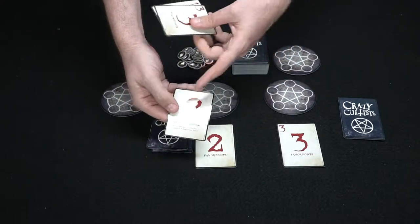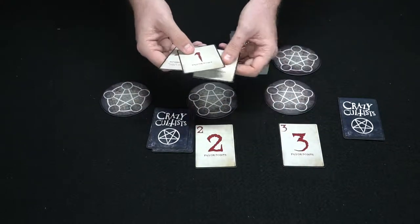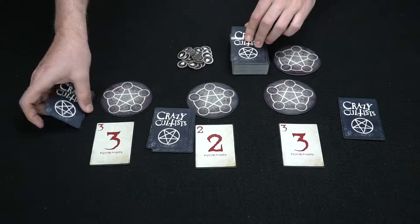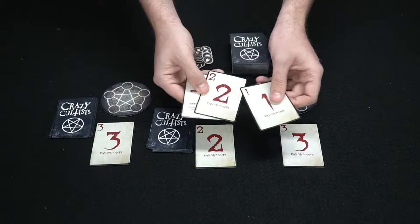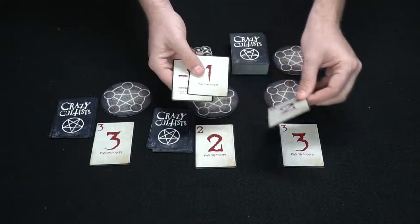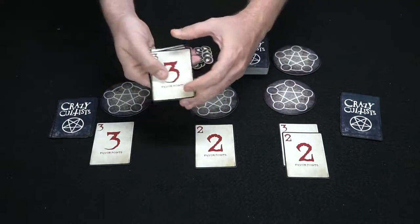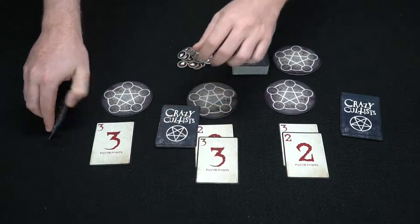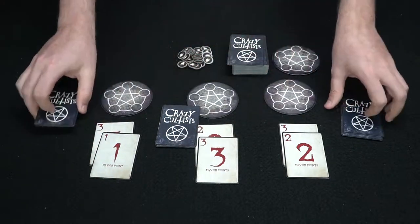The next player has a three, a one, and a minus two — which makes a player discard two of their top favor cards. He'll hold onto the minus two for later and play another card, then draw. Moving on, one player plays his two and is now at five, needing only five more. Another plays his three and is also at five. The last player plays a one, putting him at one.